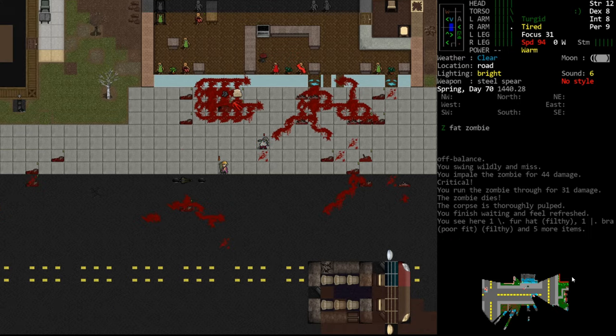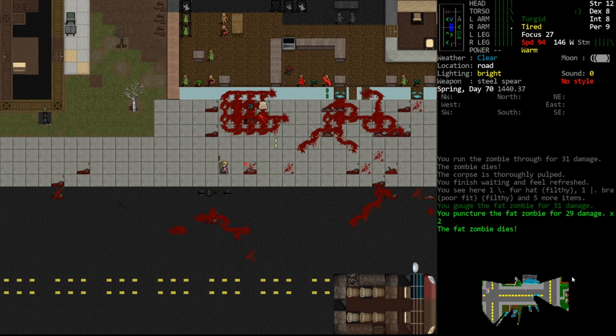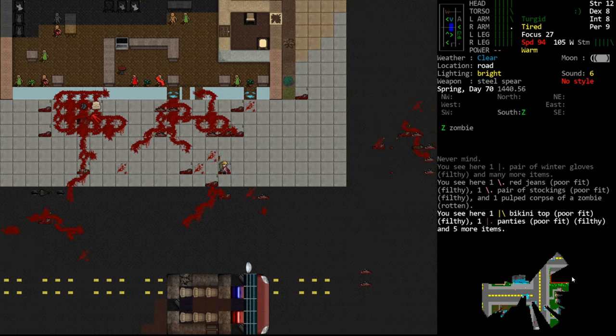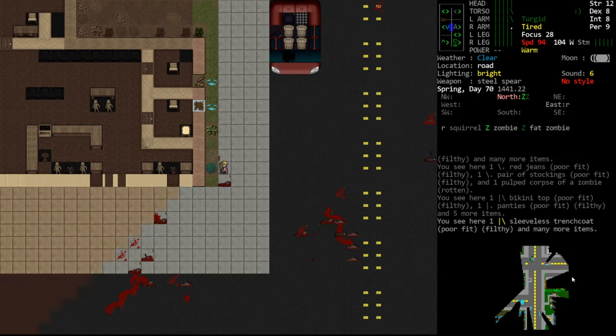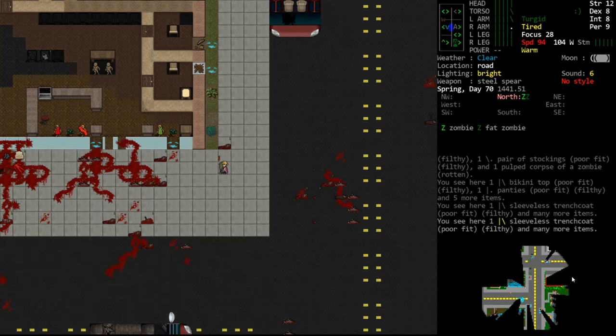We've cleared about four of them - we can wait and catch our breath without being in danger. We're going to want to go up to that vehicle both for diesel and because it looks like it has some other valuable vehicle parts. We'll peek back out, preferably expose ourselves to a few of them, have them trickle down, and deal with them as well. That's the strategy - just take a few at a time.